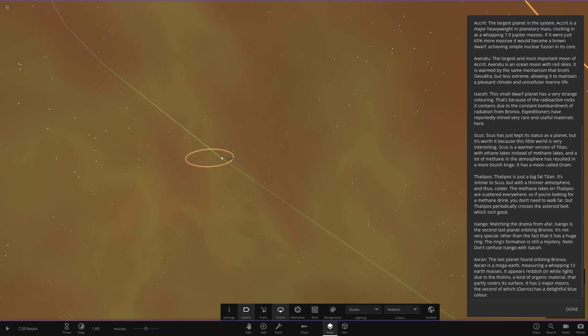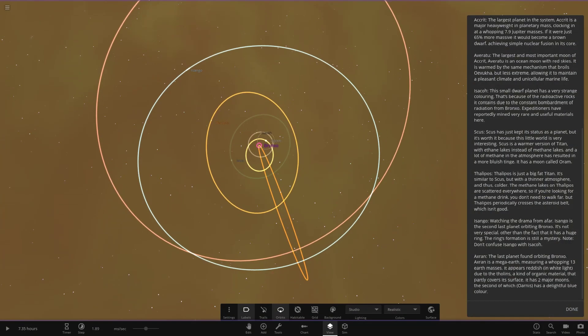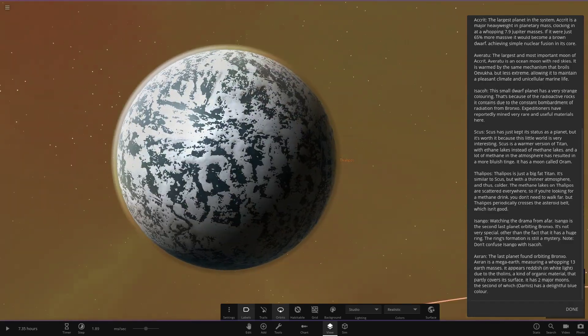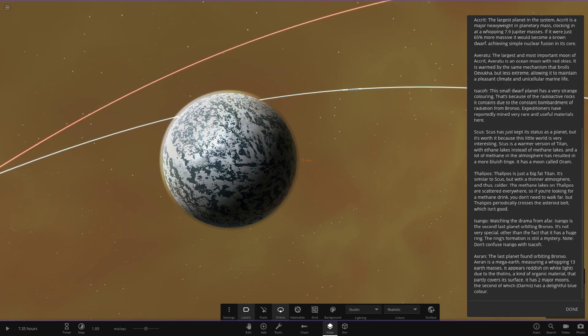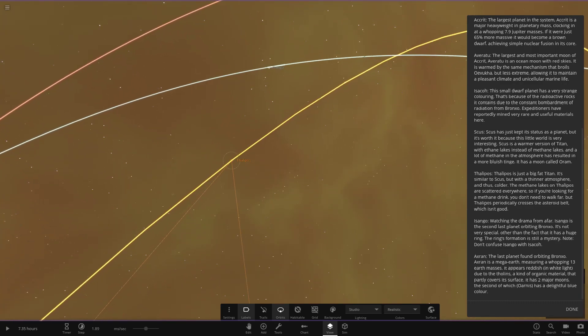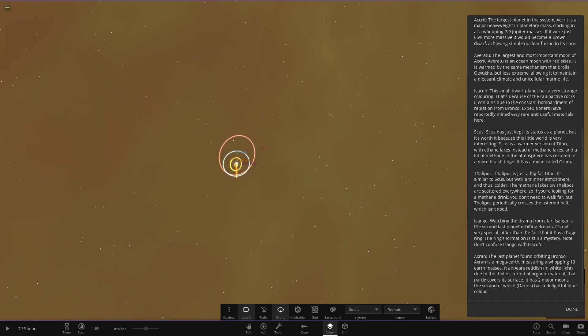Next is Philipos - massive apologies if I've butchered any of these pronunciations. It's an all-frozen ocean world - a mix between water and ice. This is basically a big Titan, similar to Scuss but with a thinner atmosphere and thus colder. The methane lakes on Philipos are scattered everywhere, so if you're looking for a methane drink, you don't need to walk far. It is located particularly across the asteroid belt, which we can check once we reload the simulation.